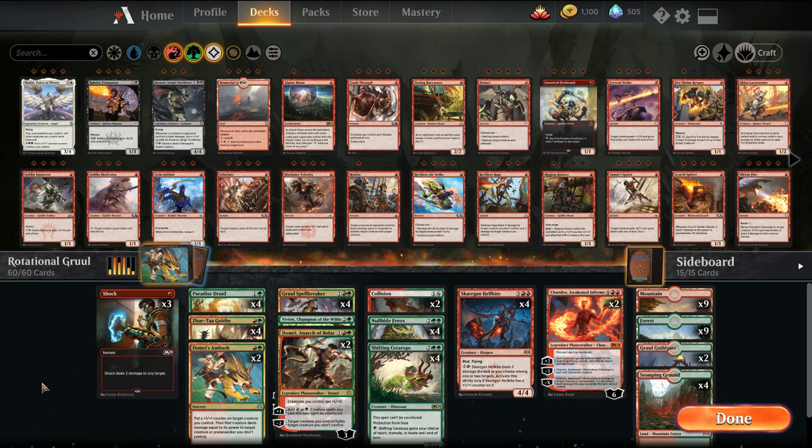So all that will be left in Standard that's currently available is M20, War of the Spark, and both the Ravnica sets. What will be added is the Throne of Eldraine — the Fairytale set. We don't know what cards are there, but we're building decks people can craft now and not have to worry about losing in a couple months.